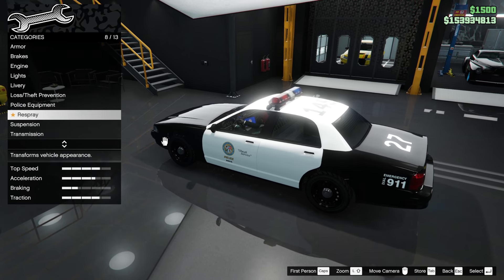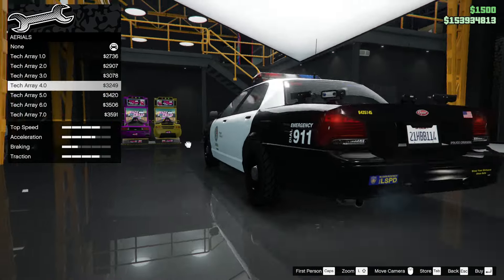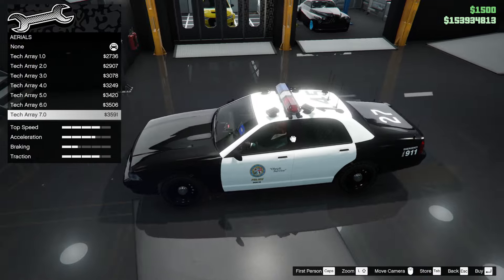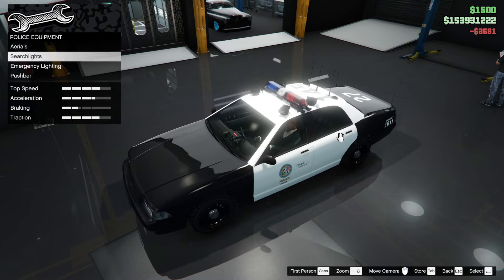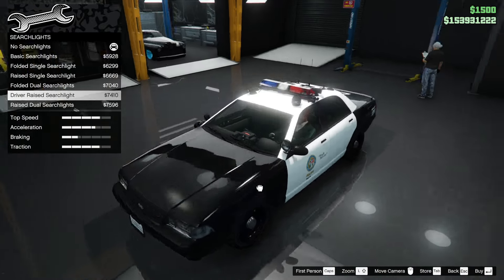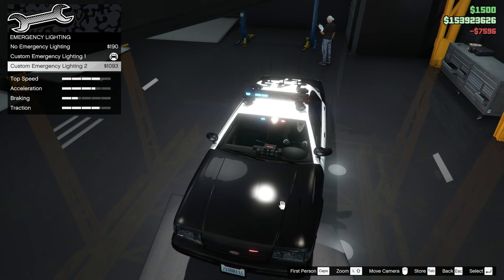Under police equipment, we can add extra aerials — yes, we want those on our police car. There's also a tech array option, which looks like some kind of disco thing on the back. And we've got searchlights — they fold up nicely. Going with the dual searchlights option.